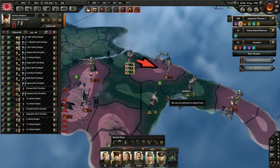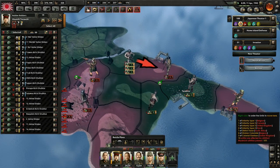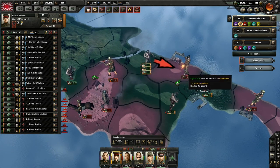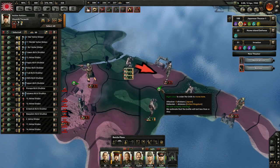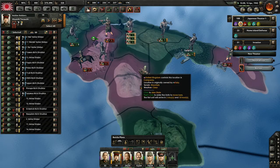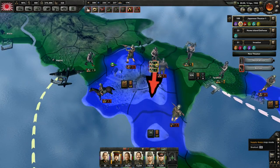We'll continue to try to hopefully assist these guys from not getting destroyed. The Italians are taking attrition — I don't mind. Every division I can kill here is just great news. A few last guys have to fight in Northern Europe. We'll just capture that port — and these guys are in trouble. See you in the next part.